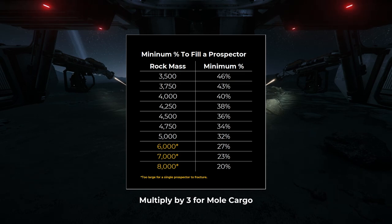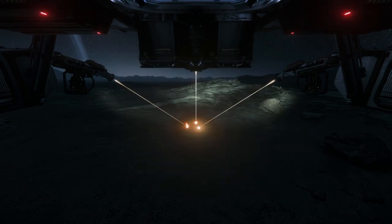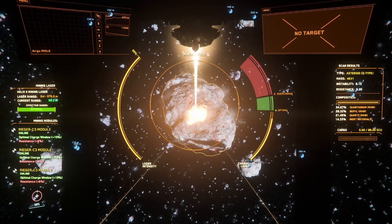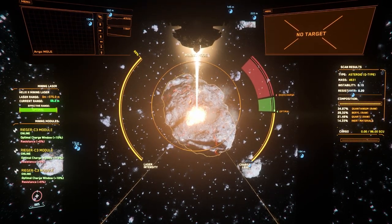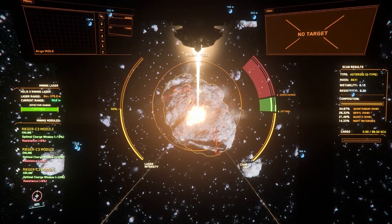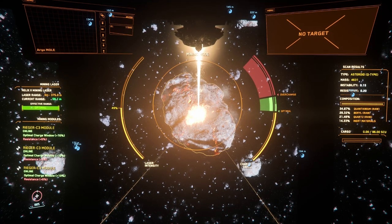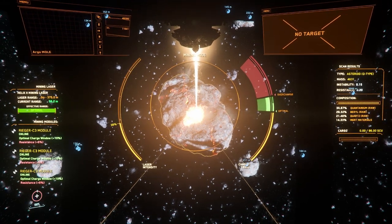In the Mole, you'll need to look for three to four rocks with a high percentage of desired materials in order to fill up, and if you're mining quantanium, you'll want these rocks to be fairly close together, or you'll risk running out of time before the quantanium explodes. I try to find rocks with at least 25% concentration of my desired materials to make them worth the effort of processing in the Mole.